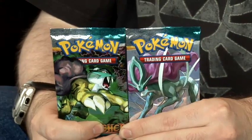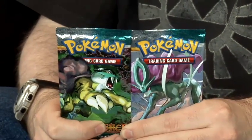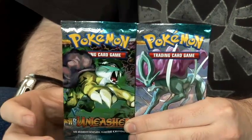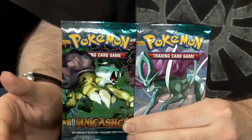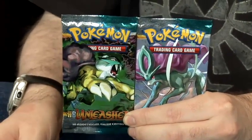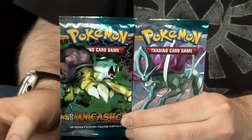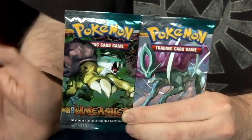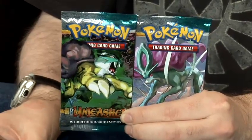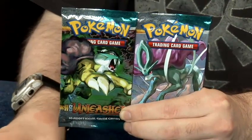Booster packs, like these, are small little packs of 10 cards each. They will always have 10 cards in them, and they will always have the same quantity of common, uncommon and rare cards within them. However, the exact cards contained in each booster pack are random. Unlike the theme decks, which are always the same cards in each theme deck, which are displayed on the back.